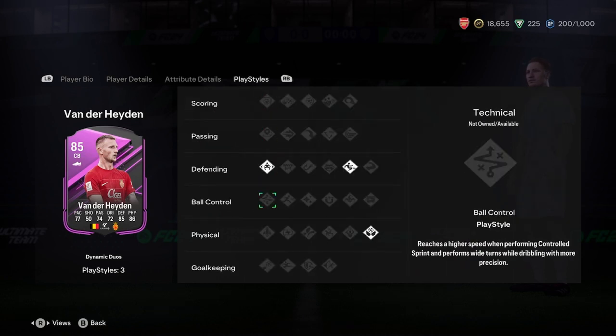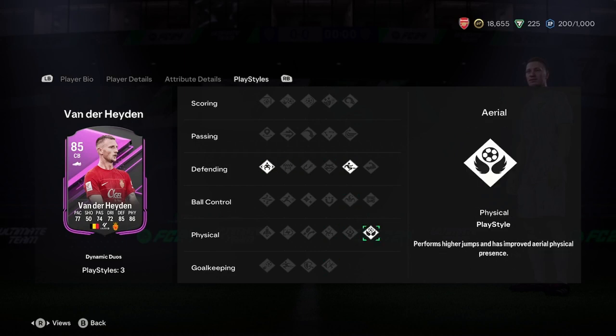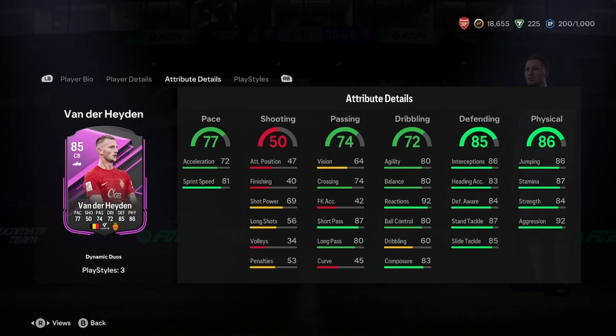Looking at play styles briefly — I don't really care unless it's a play style plus. He's got jockey, slide tackle, and aerial. In terms of chemistry style boys, if you are going to choose this bloke, I'd recommend upgrading something that does pace and dribbling, or pace and passing, or pace and defending — just pace and something, because he needs that pace, and then he'll be a beautiful defender for you.